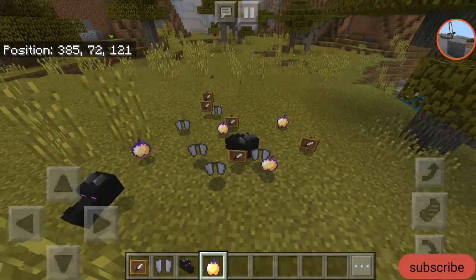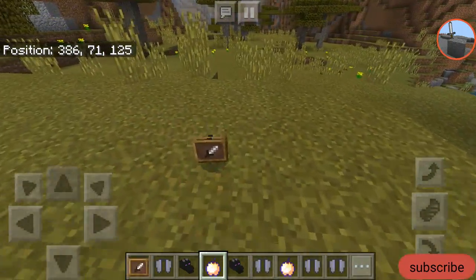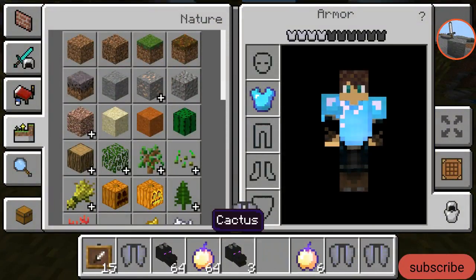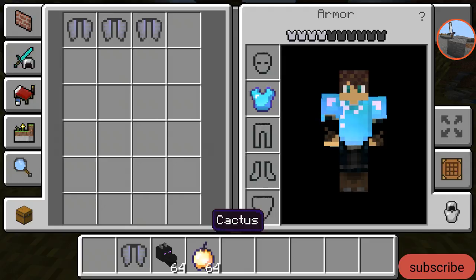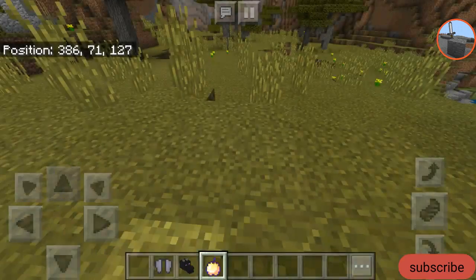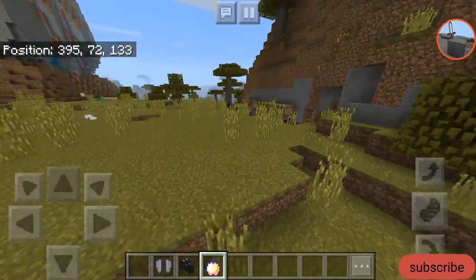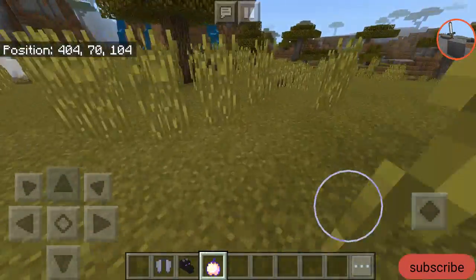Item frames are not horrible, but I had to place them in item frames for them to fall correctly. We have all of them — elytras, ender dragon heads, and enchanted golden apples, also known as notch apples.